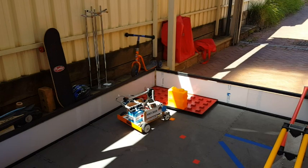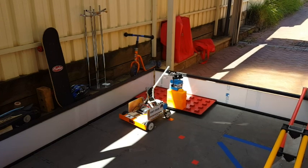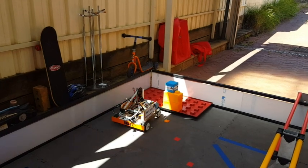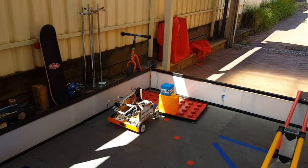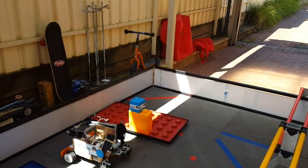placing a capping stone on the skyscraper earns five points, and then if the foundation is moved out of the building site another 15 points is scored, and then if the robot can go and park in the corner of the triangle of the building site another five points. So at this point this robot scores quite well.